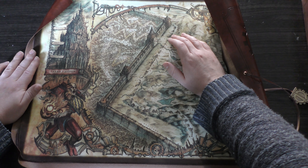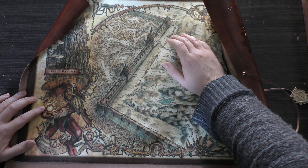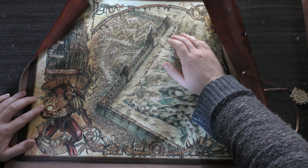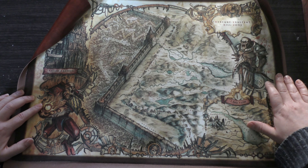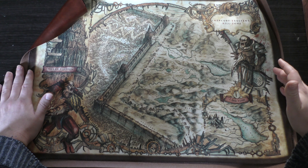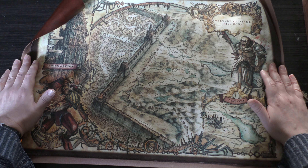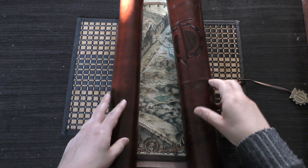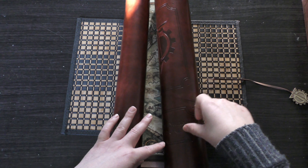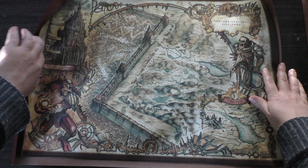So massive, massive bastion there. You've got this, which I think is the Titan Legion — the Ignatus I think, or the Furions, one of those two — but that's the Loyalist one. And then of course you've got Legio Mortis I think it is. That's the map for Mercury Exultant Killzone, and it says Mercury Exultant Killzone there with the Titanicus symbol.